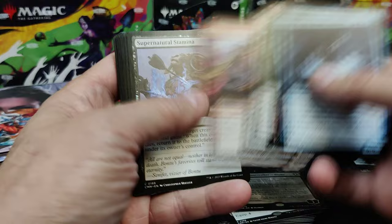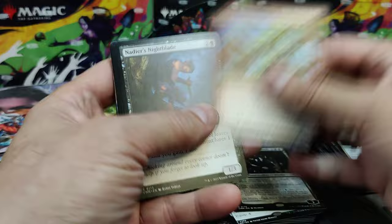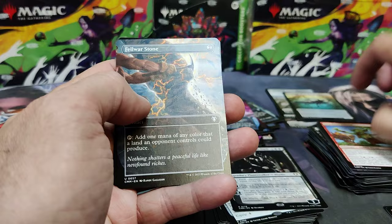Moon Kraken. Valkut. Rogue's Passage. Warmonger. Let's get through our commons. Actually, I might put that in my Shizo deck that I was saying. We'll leave that one aside for old Greg. Some commons. A Felwar Stone for your mana rocks — that's a great hit.